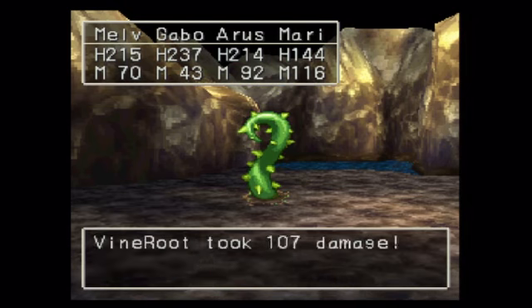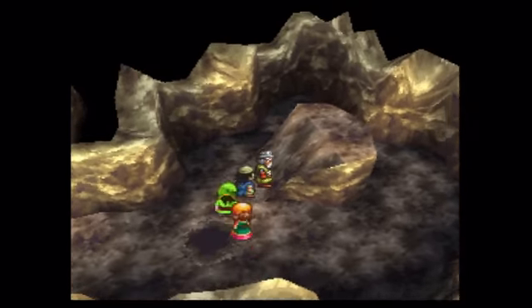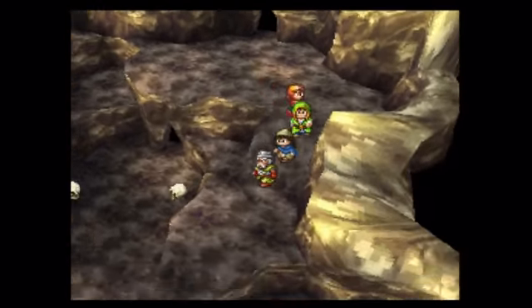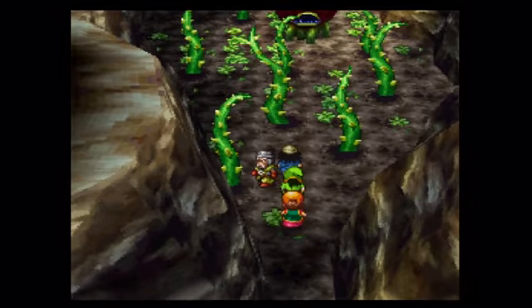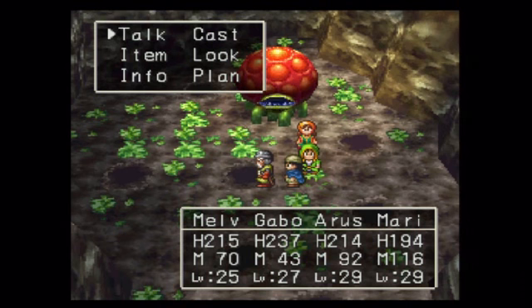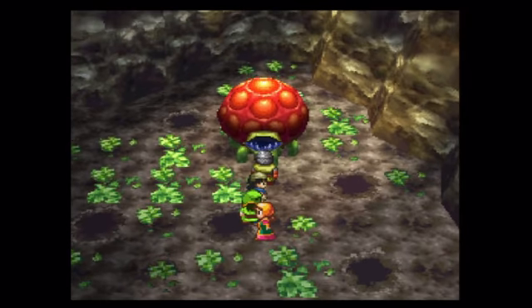We'll hold on to the devil armor just in case but not actually wear it. Let's make our way deeper into the cave. Up here there's just a random mirror room. Let's make our way in here. We've killed every single vine we can. Melvin's looking a little rough but we have decent healing and we're all set on MP. Let us take on the source of this problem. Say hello to the Hellvine!